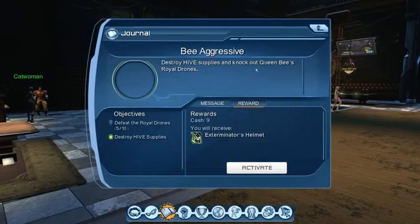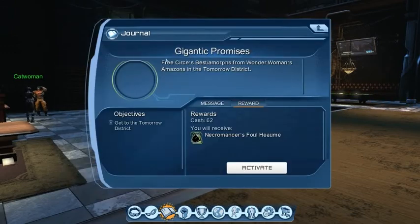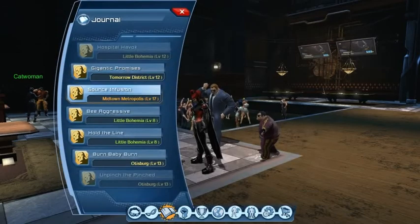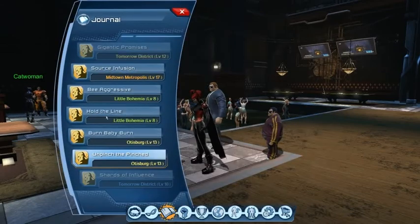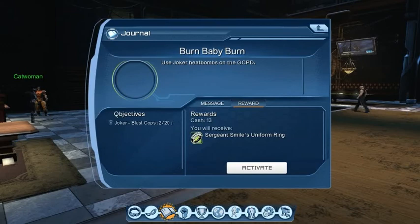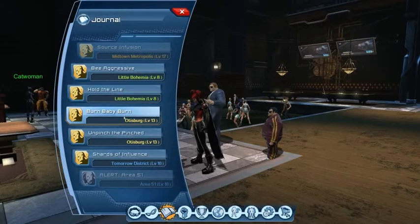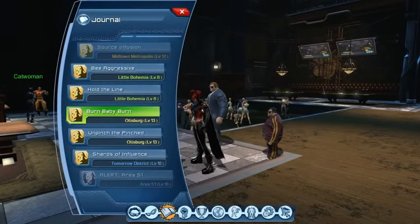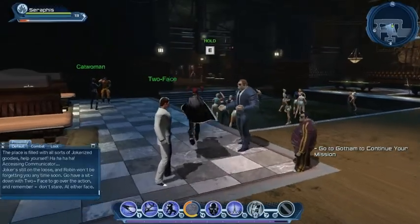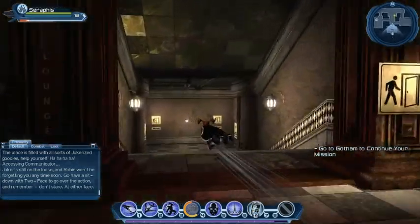What have we got lined up next? There are some Hive quests at lower level that we haven't done, and some CSA Bestia Morph stuff. Meta Humans — I think all of these quests appear to be in Metropolis. So maybe we need to clean out: 'Burn, Baby, Burn — use Joker Heat Bombs on the Gotham City Police Department.' That's level 13, our level. Activate that one. Go to Gotham City to continue your mission. No problem — let's do that. Carrying on the Joker's madness.